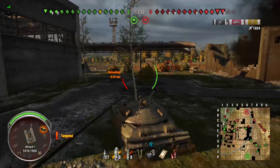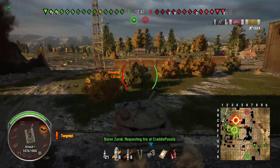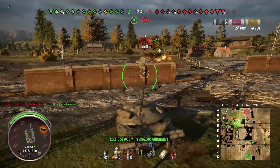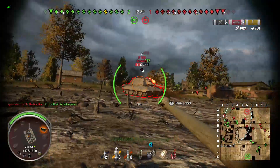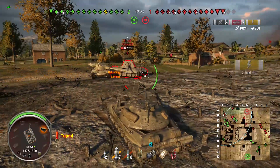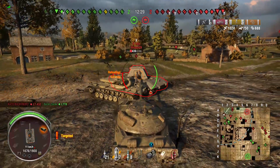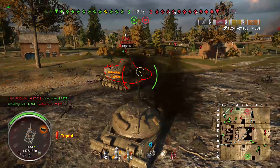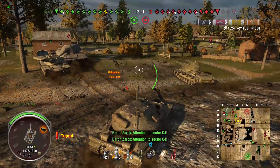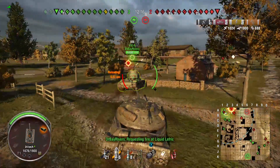My buddy drove to the right side so I'm going to try to get to the left. I realized — let's just shoot his track off and pick up some assist damage. Right off the bat we get 700 for that. I'm not sure if this T57 is trying to block me from getting damage. Our HEAT round is unable to get his lower plate — it was tipped at an awkward angle.